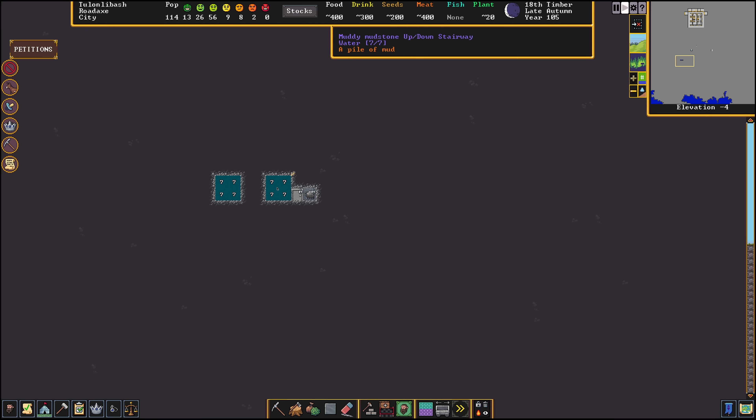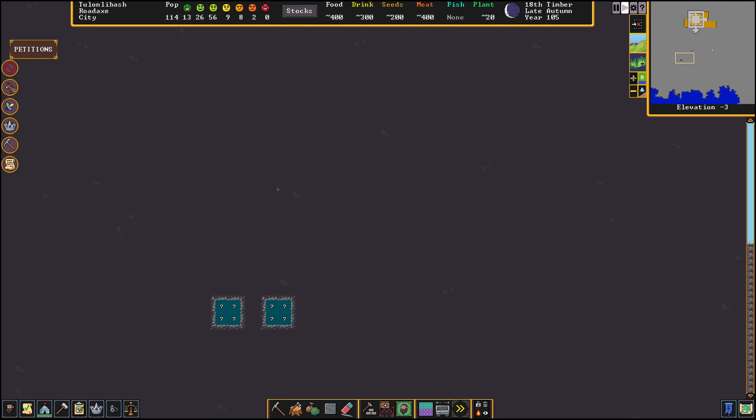However, if we keep creating U-pipes, the water is still going to pressurize to its original source tile. The water pressurized to one level below its source level, and the way that we can work with this now is to create a new pressure level for the water.